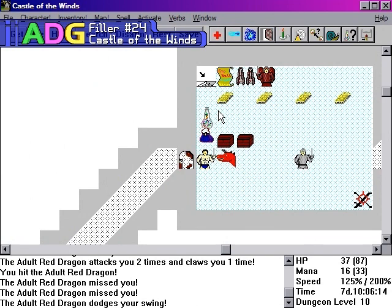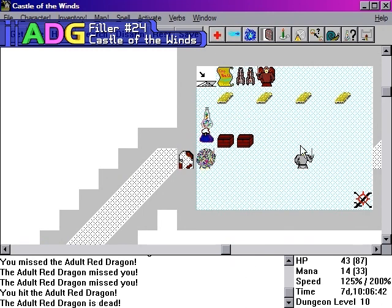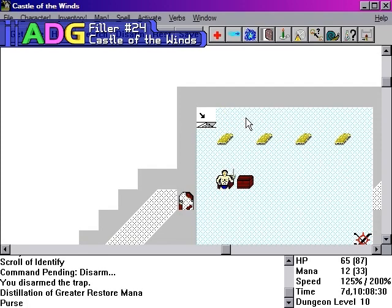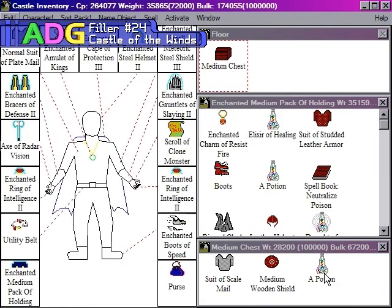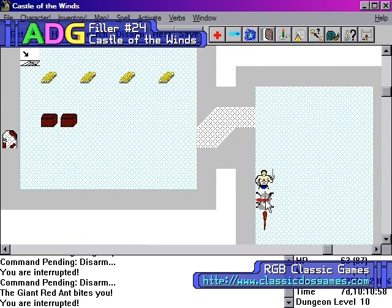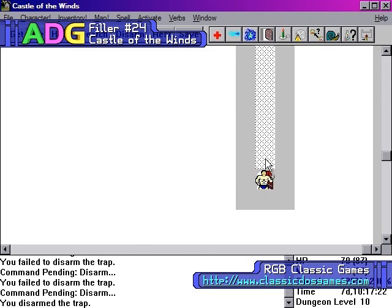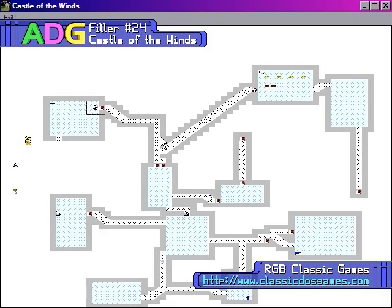Now the game is actually split into two parts. The first part was the shareware version that people would download for free, and then if they liked it, they would register the game and get the second part. But the game's actually been freeware for well over five or six years now — sometime around 2005, give or take a year or two. If you want to download the full version, I'd point you to the author's website except it doesn't exist anymore, so I'm going to recommend the RGB Classics website at www.classicdosgames.com. Keep in mind it's split into two parts, but once you're done with the first part and save your character, you can load your character up into the second part. You can start the second part without a character from the first, but you won't have all your equipment and you'll gain a fixed number of levels.